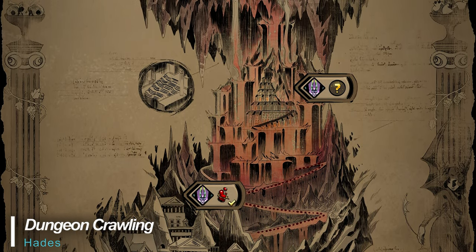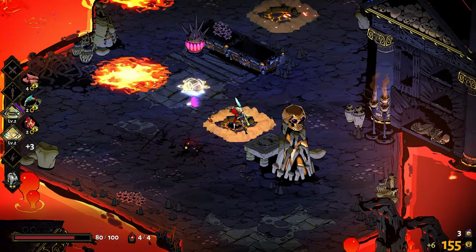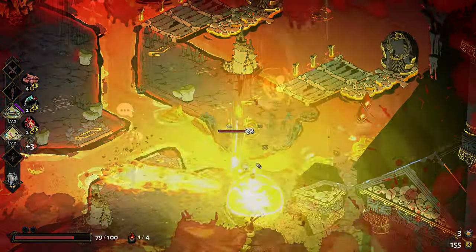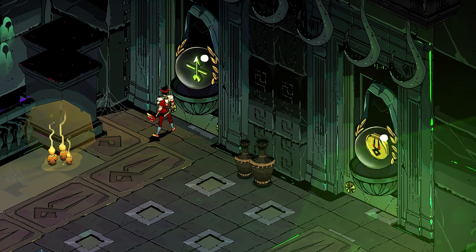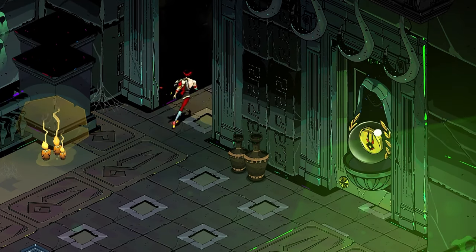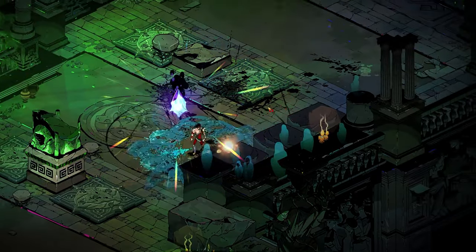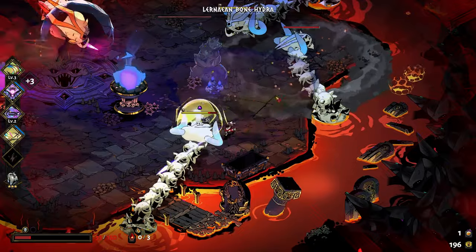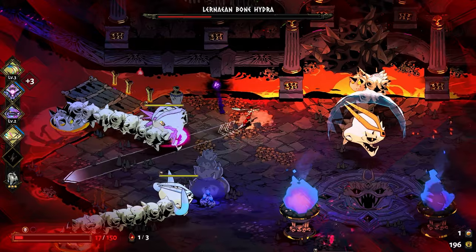The game consists of four main areas or dungeons, each with very distinct artwork and environments. In each of these areas you'll face off against lost souls through a series of connected rooms, often with the ability to choose your own path as you progress. You'll be able to focus on weapon upgrades, health, and a few other options, or simply just collect darkness or Chthonic keys to permanently unlock weapons and upgrades for future run-throughs. At the end of each dungeon you'll need to defeat a powerful boss before progressing on to the next area.